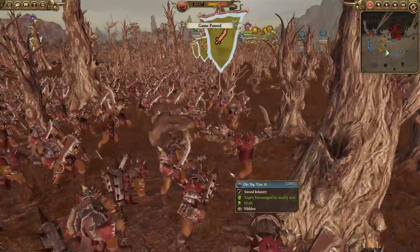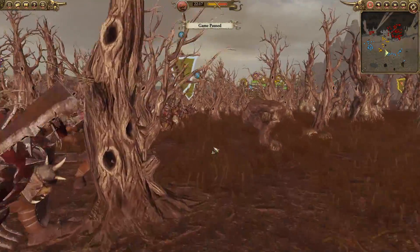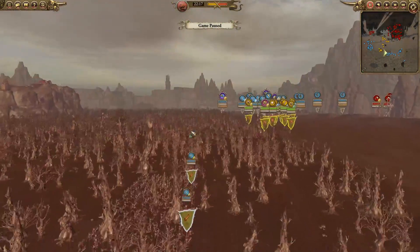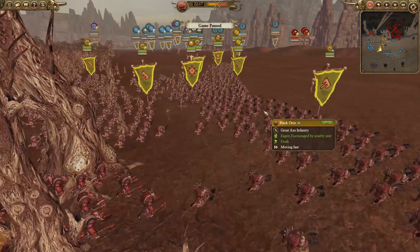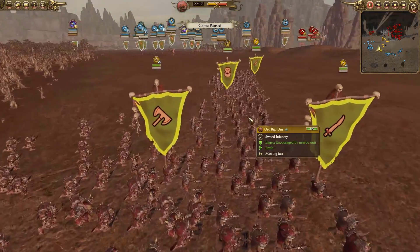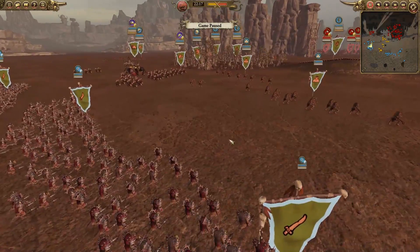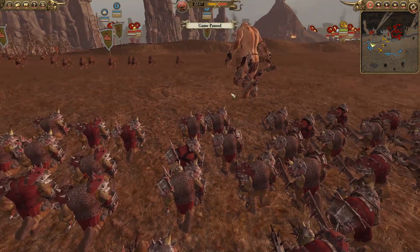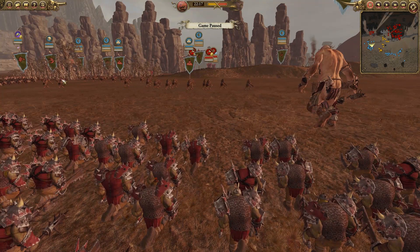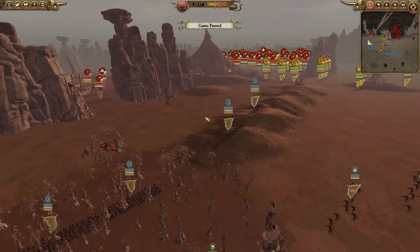We also have the meat of the army in these orc biggins making up the main front line. Continuing over, we have black orcs — the solid backbone of the infantry. On the far left flank we can see more orc biggins, some more black orcs, a Rogue Idol queen, a giant, a front line of trolls, and some missiles. That was a quick intro — hopefully you got the gist of the battle.